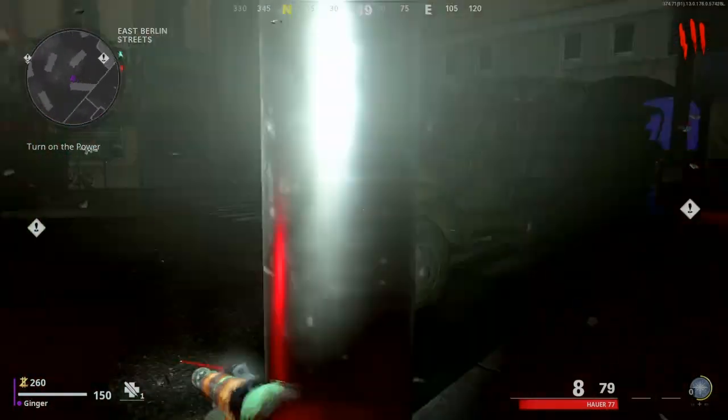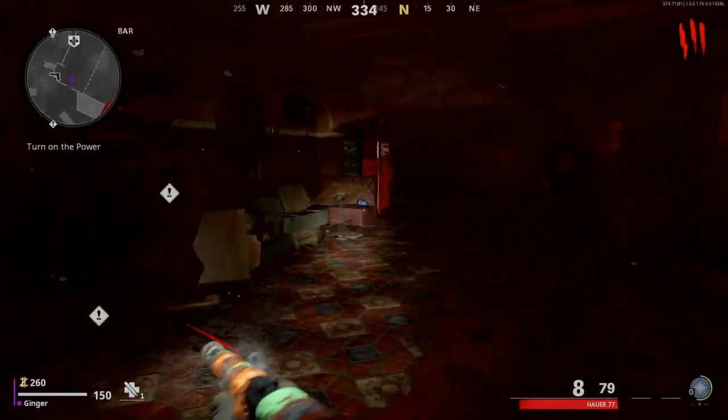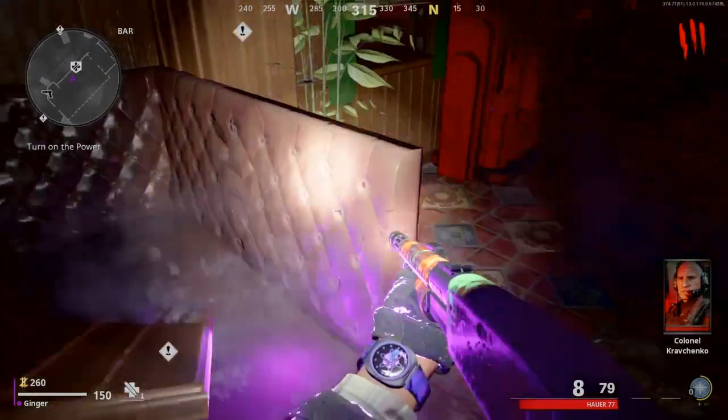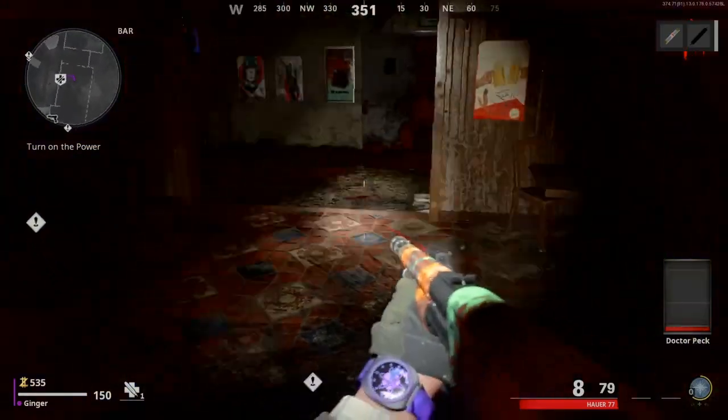Go over here, run to the bar, and there should be a bunny part on the booth right there — pick that up. Then the tempest should spawn right there, usually spawns more in the back.